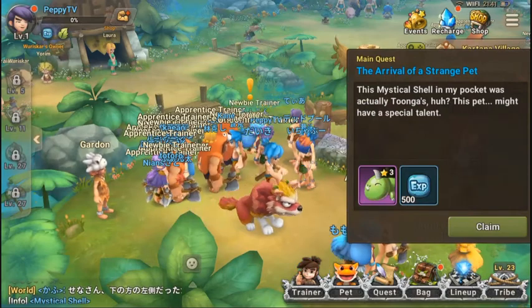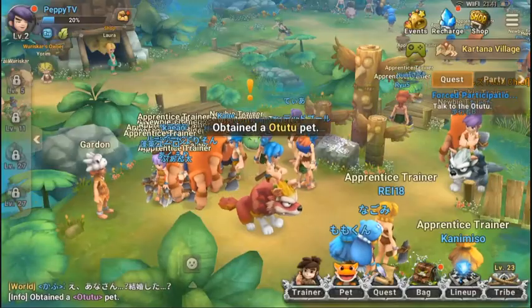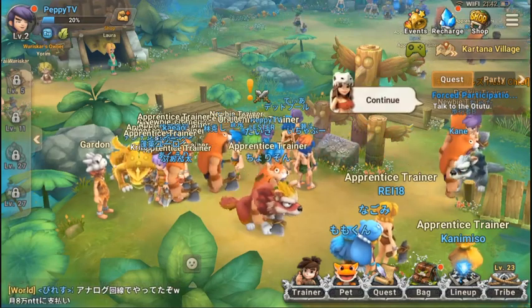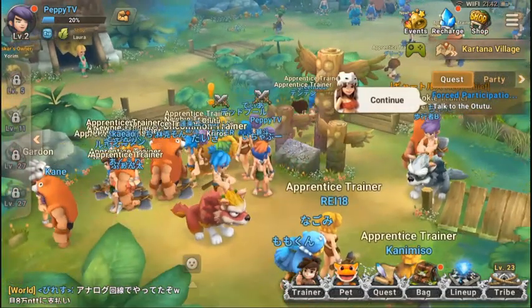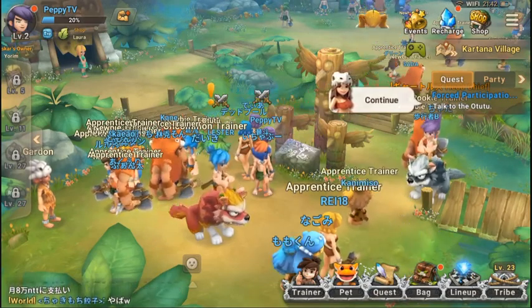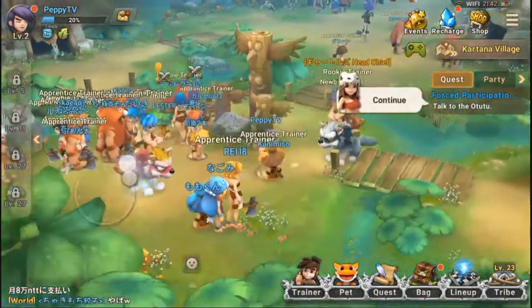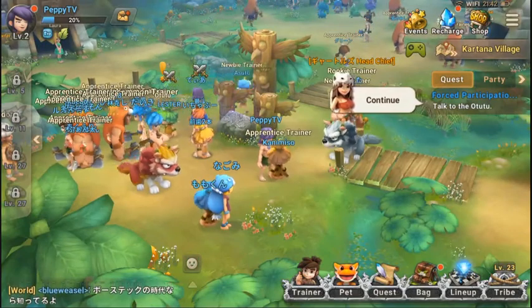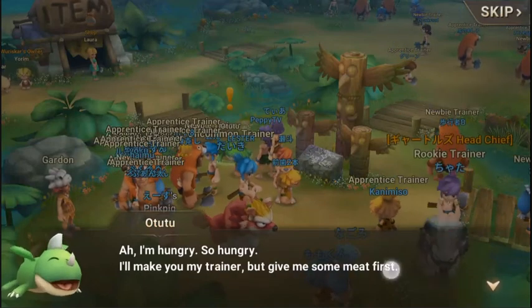The arrival of a strange pet — I'm not sure how we got the mount, it just happened. Our O2-2 is a B-class pet. One guy in the videos mentioned he's using an analog controller for the game. Let's click on the quest item — 'I'm hungry, I'll make you my trainer but give me some meat first.'